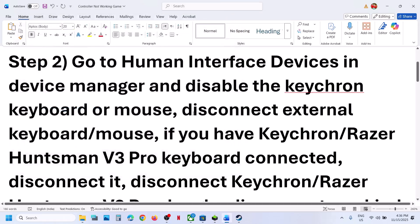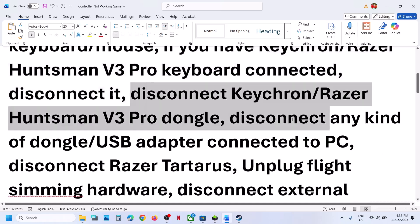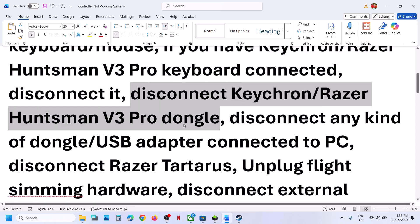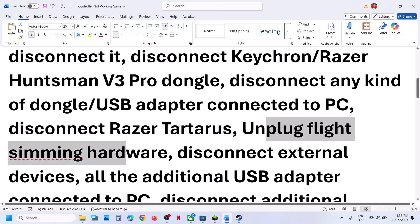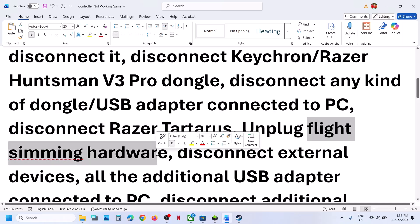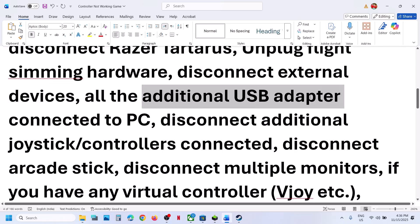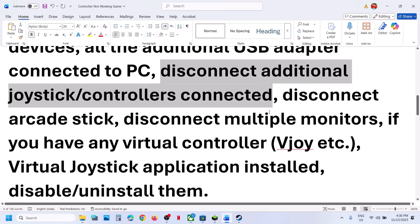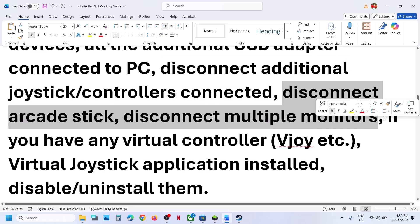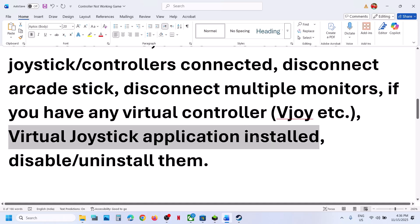If you have any external keyboard or mouse connected, disconnect it. Disconnect any Keychron, Razer, or similar keyboard and its USB dongle. Disconnect any USB adapters, Razer Tartarus, or flight simulation hardware you're not using. Disconnect extra controllers, arcade sticks, and multiple monitors. If you have any virtual controller application like vJoy running, disable or uninstall it, then relaunch the game.